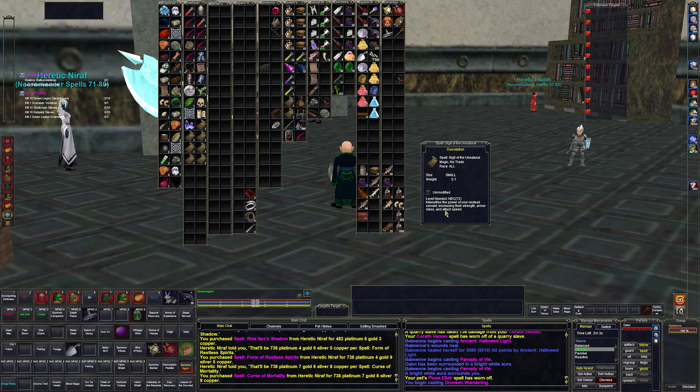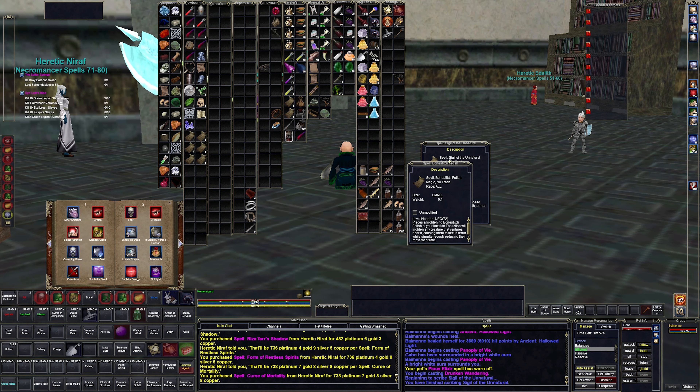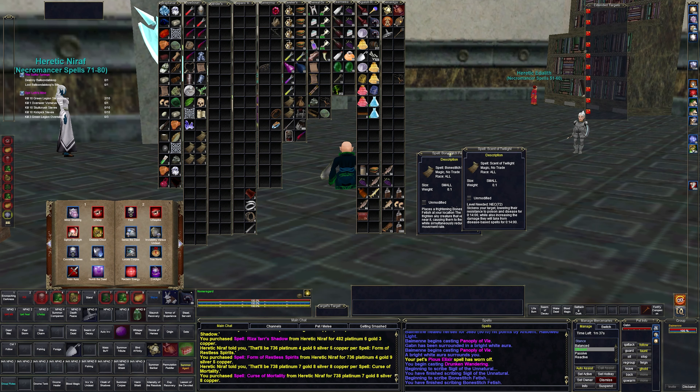A new pet haste — intensifies the power of your pet. That's good. Bone Stitch Fetish — places a frightening bone stitch fetish at your location, it will frighten creatures away — so I guess that's like a fear totem. Scent of Twilight — targets your zero target, lowering their resistance to poison and disease for 14 minutes and increasing damage taken by disease spells. That's pretty nice.